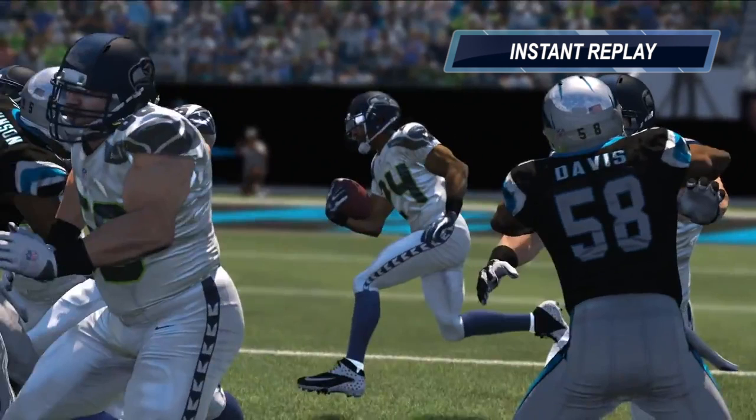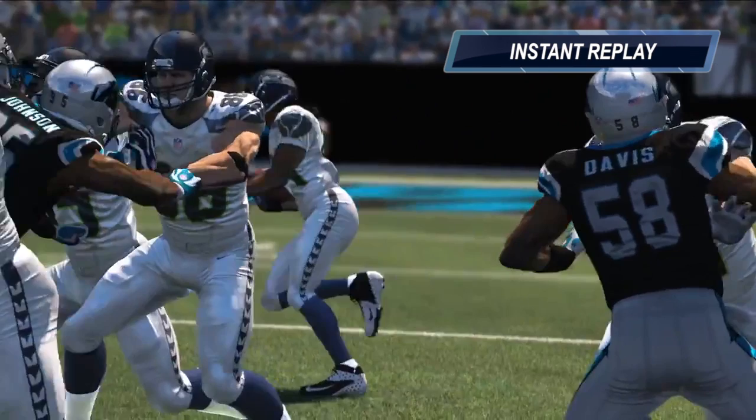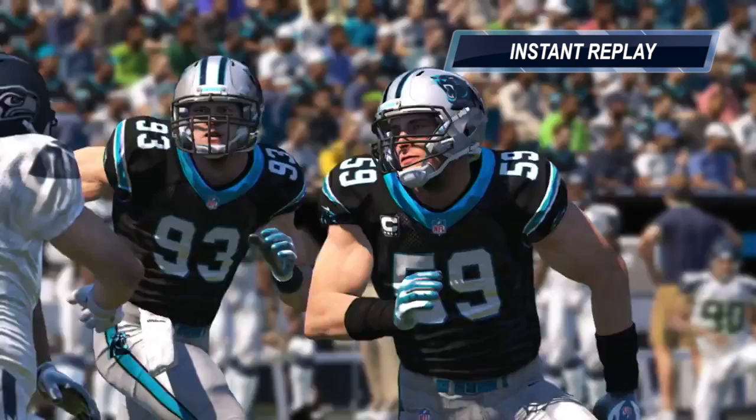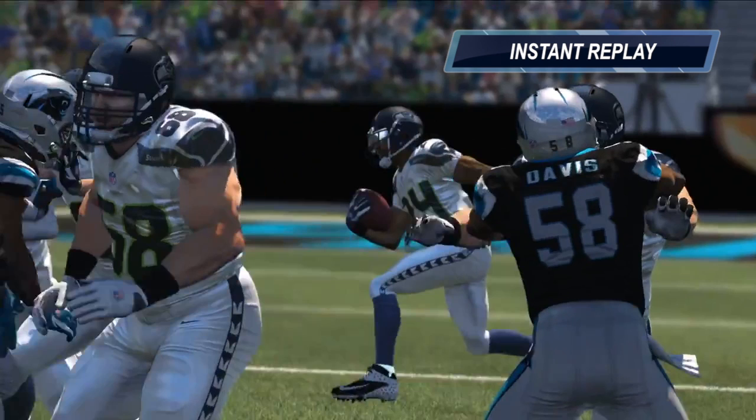And this is exactly what happens as the play unfolds. Kuechly slides to the left, evaluating the play, reading Marshawn Lynch and making sure that he fills the B gap that acts as a cutback lane. While doing so, you'll notice that the same number 68 disengages from the tackle and attempts to get to the second level. A player of Kuechly's caliber isn't having any of that, as he rips away to pursue Lynch, who goes outside.